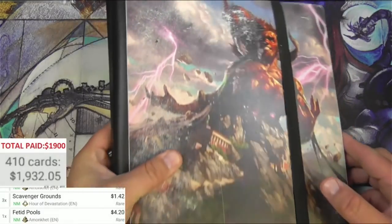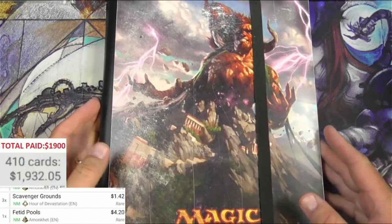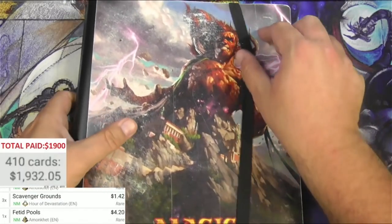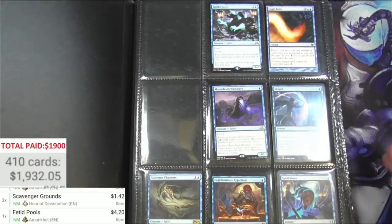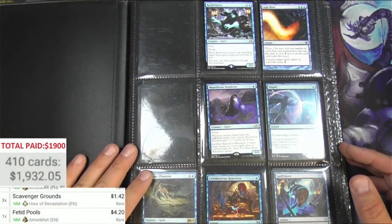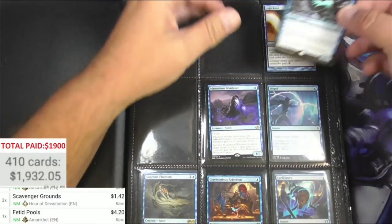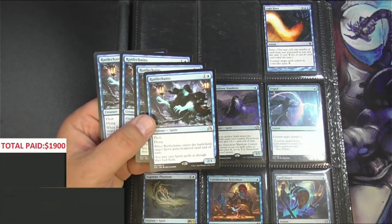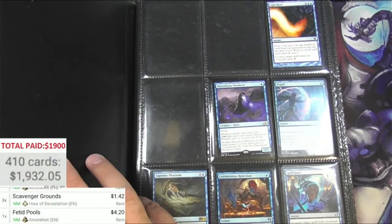Next up, third binder with Xenagos God of Rebels on the front — again all beat up, these have been everywhere, traded around. Let's see what's in this. Hopefully these are the Thoughtseizes. No, those are not the Thoughtseizes — interesting. I expected those on the front page; they must be deeper in. We've got Rattle Chains, one two three four, Jump Start reprint, Rattle Chains Shadows version, 85 cents — doesn't count, so it stays off the list.